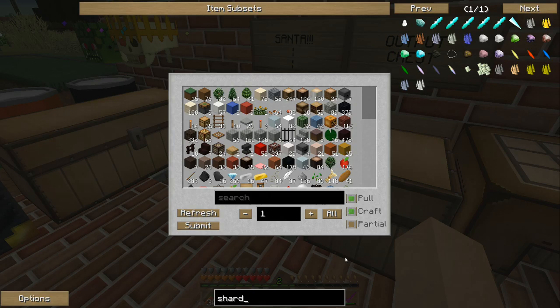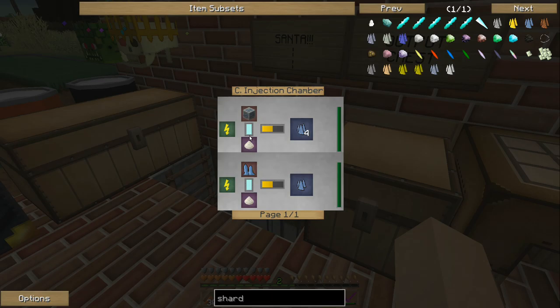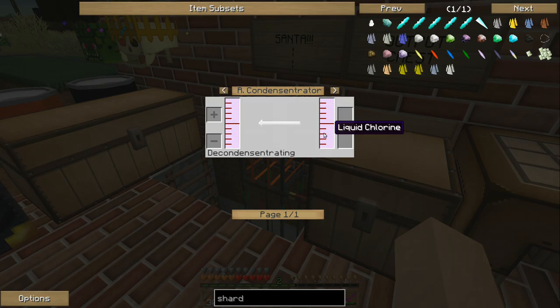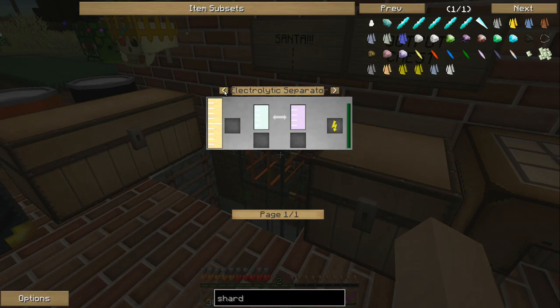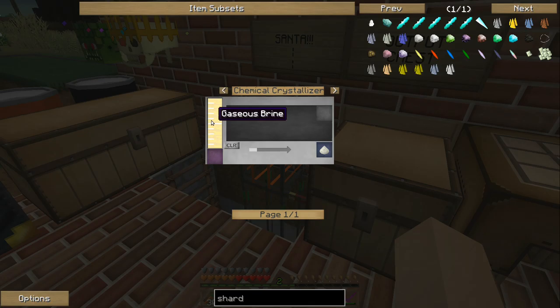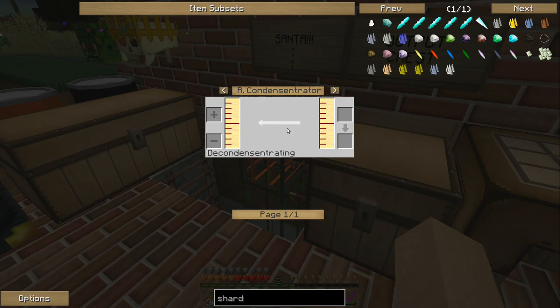Machines that I need to make - what I want to end up with is shards. In order to make shards, I need a chemical injection chamber, and salt or hydrogen chloride. Hydrogen chloride you get by combining hydrogen and chlorine. Chlorine you get from separating brine into sodium and chlorine in an electrolytic separator, or you can just make salt directly. I'll start by making salt from gaseous brine, which you make from brine in a rotary condensentrator. So I need to make a rotary condensentrator and a chemical crystallizer to make the salt.